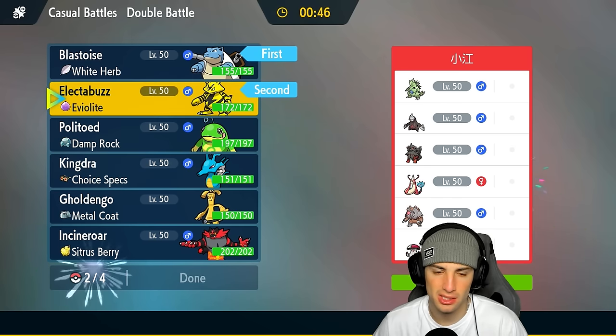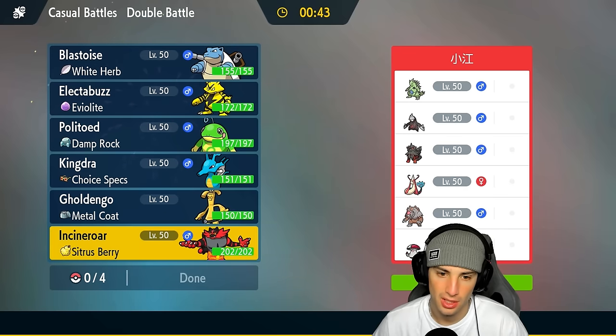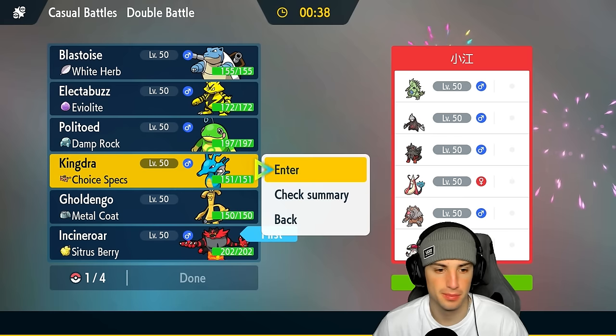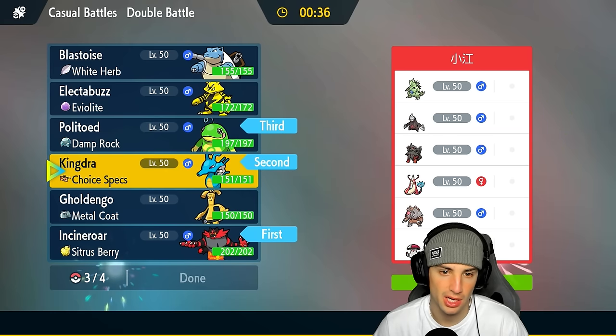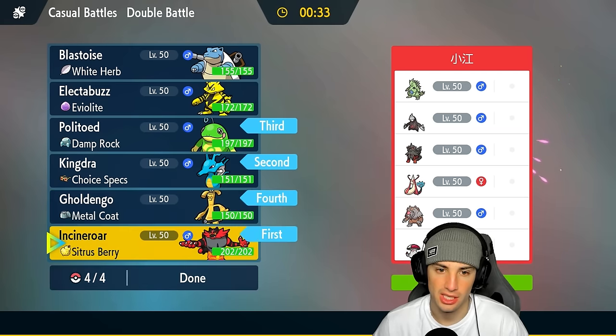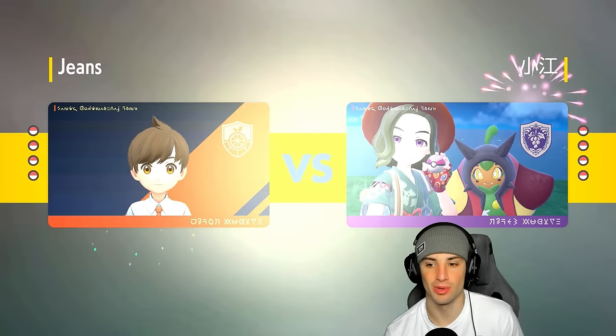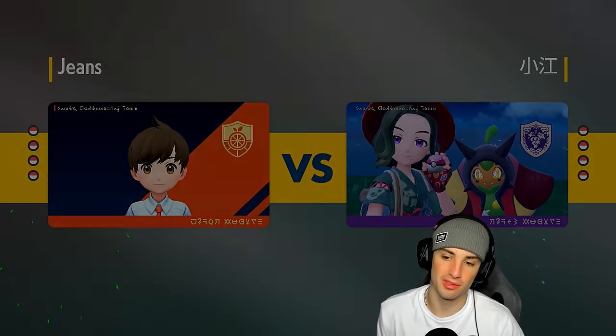I could go Blastoise and Electabuzz — if they Intimidate, they Intimidate — and then Wave Crash for damage. But actually I think going with Incineroar and Kingdra for the lead is better, with Politoed and Golduck in the back end. If we want to swap Incineroar into Politoed we can. This is Blastoise's video but they canceled the Kingdra last game, so Blastoise did all the heavy lifting with Shell Smash and Ice Spinner.